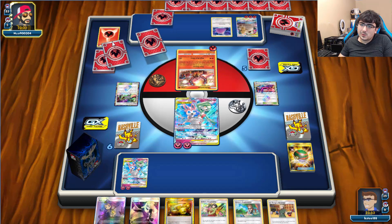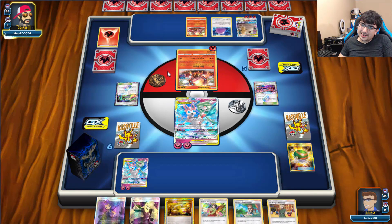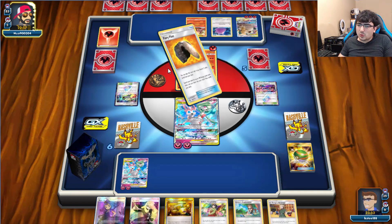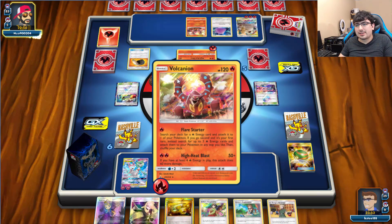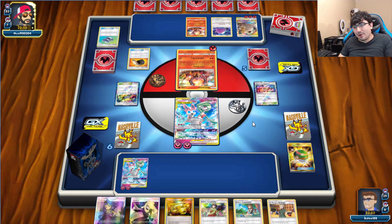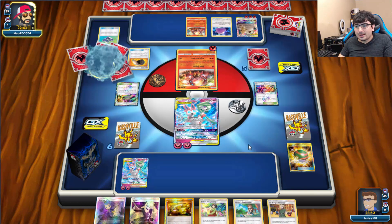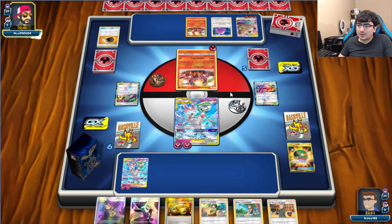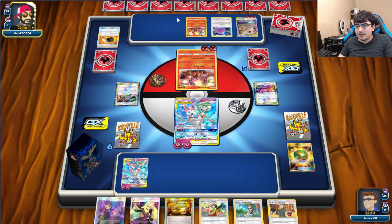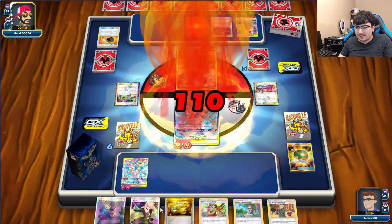I wonder what his Reshizard count is though. He might just be playing a low count — I do see that sometimes, where decks will only have two Reshizards. Which makes sense, because it's busted but its attacks require energy and it's not the ideal Pokemon to start with. Fiery Flint — yeah, that's definitely going to be his strategy. Just chip at us a little bit. But that's fine, because of Mismagius. We can play Lieutenant Surge — we've got two more supporters here.